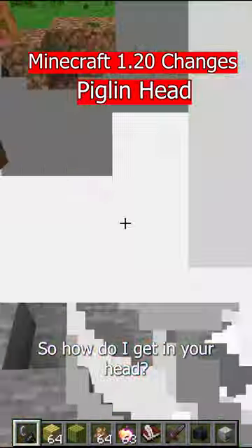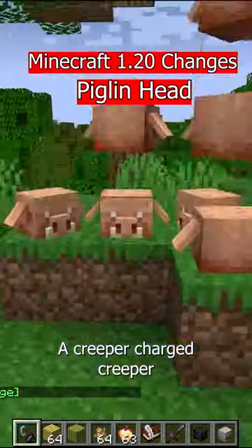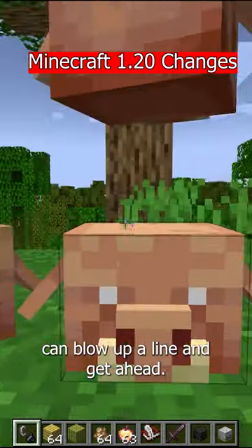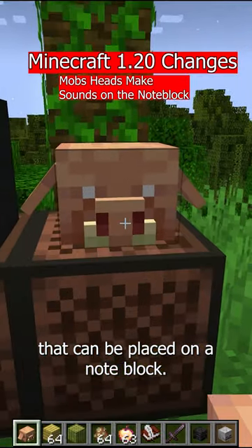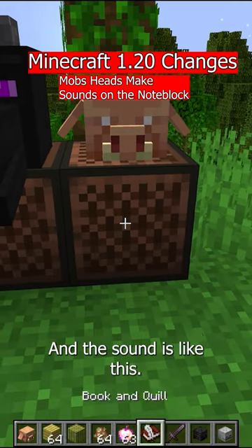Did I get any head? A charged creeper can blow up a piglin and get a piglin head, which can be placed on a note block — and the sound is like this.